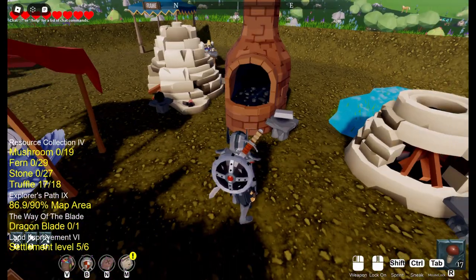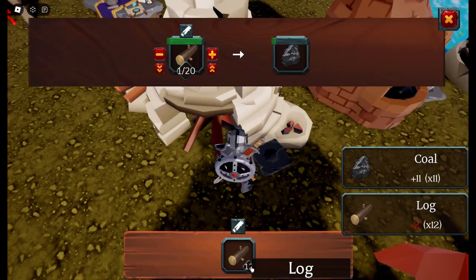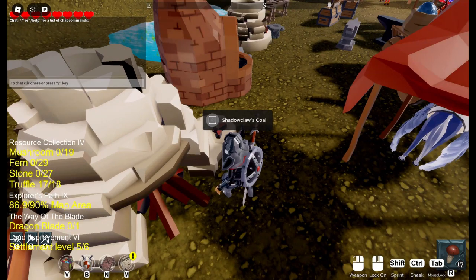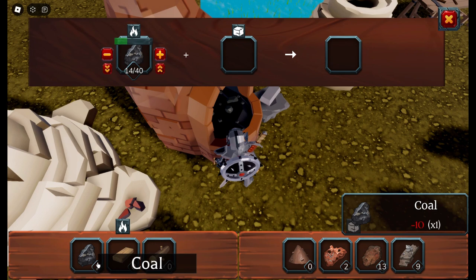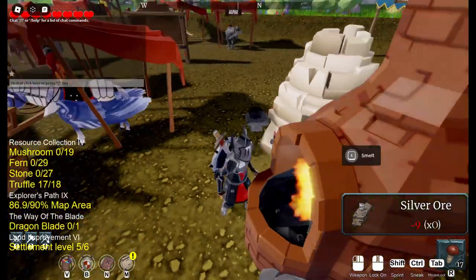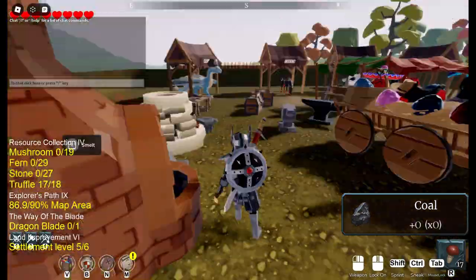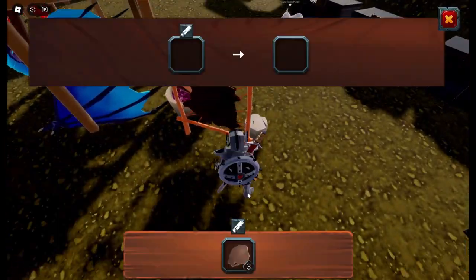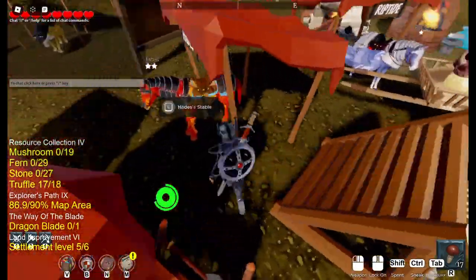You're definitely going to want to smelt your ores because they will get you more money that way. Once you're satisfied with the resources you've collected, go ahead and process them so they'll be more valuable. I need to make more fuel for my furnace — I have a bunch in my inventory so I'll put that in and start on my silver. I also got some leather, or monster hide, so I'll put that in too.